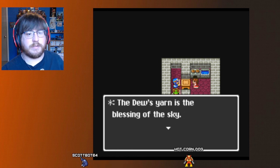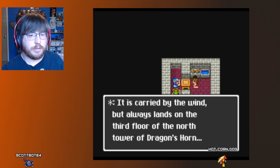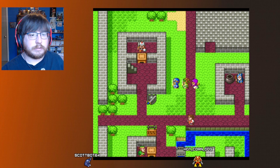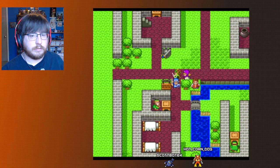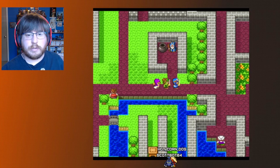The Dew's yarn is the blessing of the sky. It's carried by the wind but always lands on the third floor of the north tower of the dragon's horn. We never win in there. I don't know if I need the wind's mantle, but maybe I need to grab it out of storage. Let's explore around a bit more.